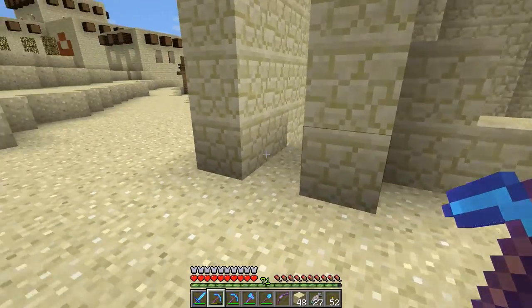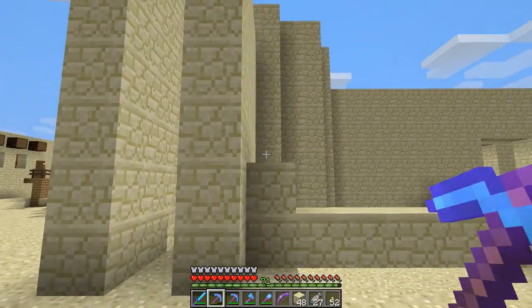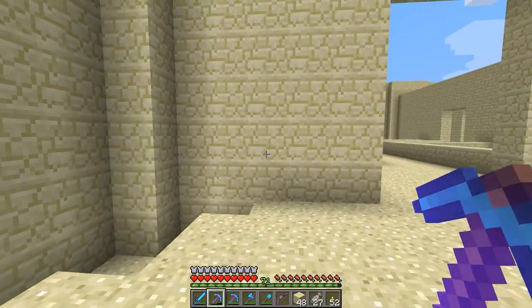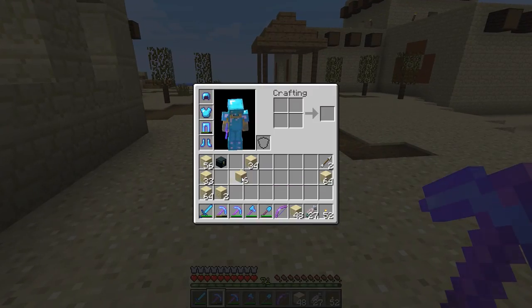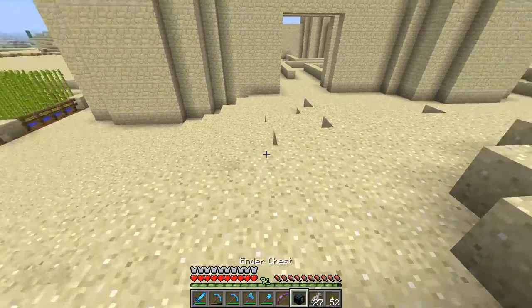We have some things here that are actually going to make our job a little bit easier — the fact that these walls are three thick, which means I have a lot of depth that I can work with here, which is awesome. That's not something that happens all that often in my builds, so definitely not complaining.